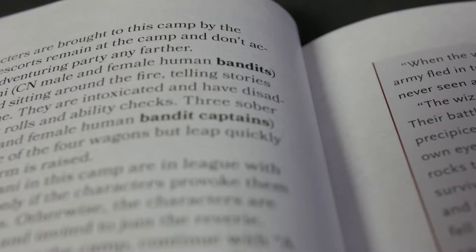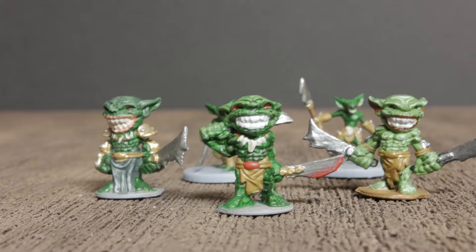And it gets worse than that. Three sober Vistani, female and human bandits, are hanging out and they're sober in the wagons. So it went from twelve to fifteen. And so this little guy and his cronies are now going to have some playtime — I'm going to be Vistani.